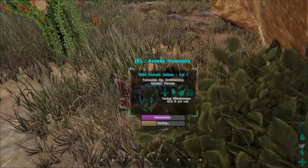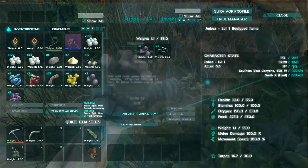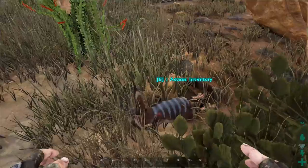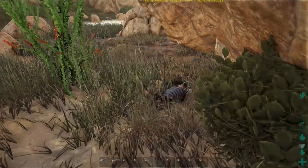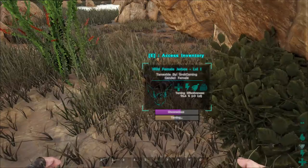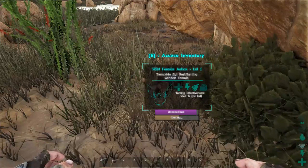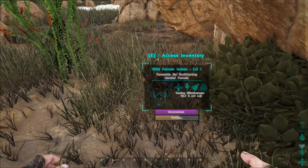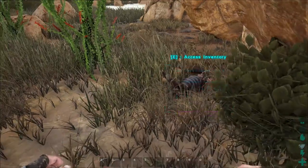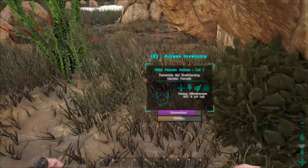You can see the unconscious meter and the taming bar — you can see it goes up pretty quick. Just give him a couple of them. Like I said, they're actually really essential. If you're on Scorched Earth you need one of these wee bad boys on your shoulder, just so you know that there's an incoming storm.